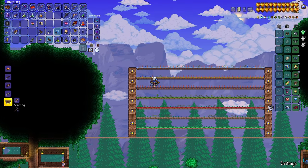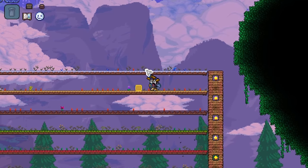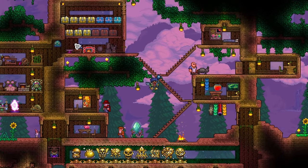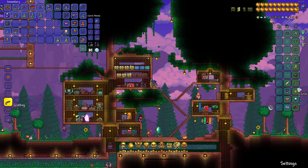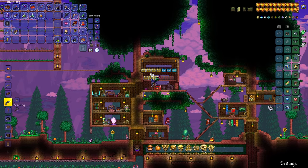Kind of need some Waterleaf too. We have lots of Fire Blossom. Just plant a bunch more Blinkroot because we use a lot of it. We have a Mechanical Eye Summon and I think we may just have to use it. It is almost night time.